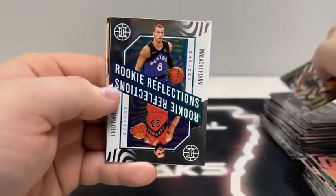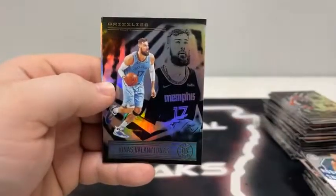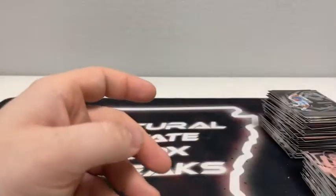Our final six cards: here's Rudy Gay, DeMar DeRozan, a Rookie Reflections for the Raptors — Fred VanVleet and Malachi Flynn. There's Jonas, and two rookies to end it — Théo Maledon and Zeke Nnaji for Denver.